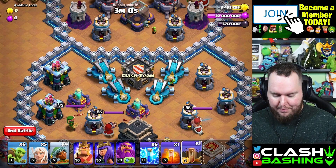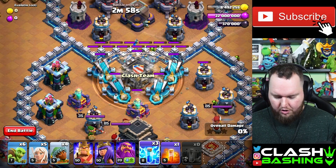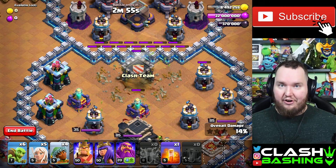So this is what we're going to do: we're going to drop in our earthquake right here, and then we're going to drop in all six of the lightnings to take out all four of those scatter shots.